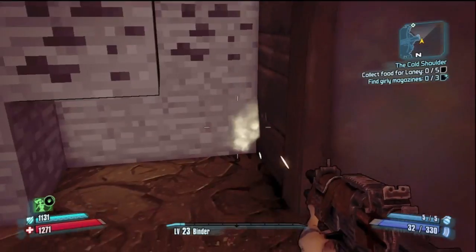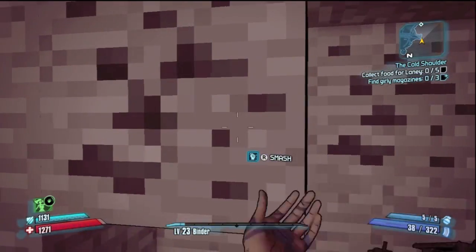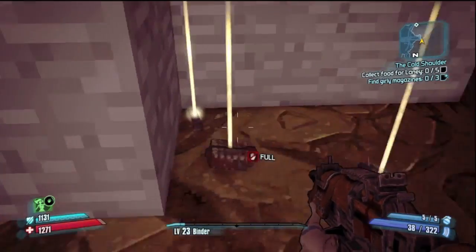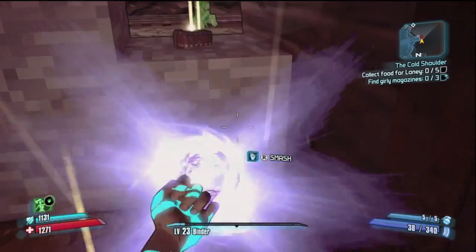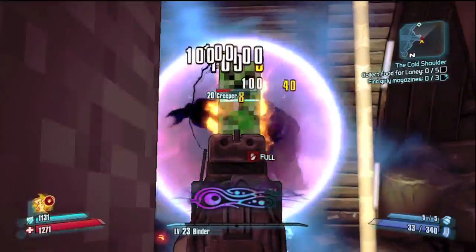I did try to shoot just to see if that did anything, because that would have made my life easier, but no — you've got to smash it with your fist. Apparently your fist is stronger than bullets. Good to know! I guess I'll just punch the creepers to death, because that's a great idea right there.